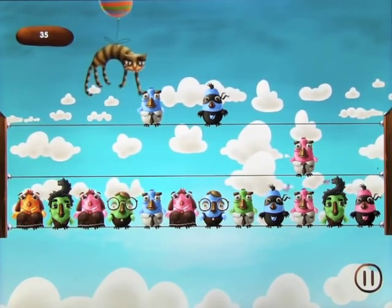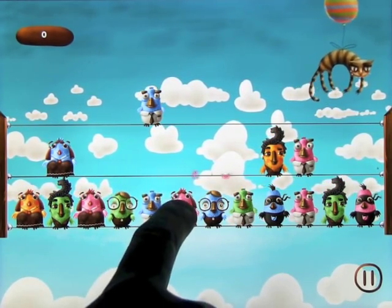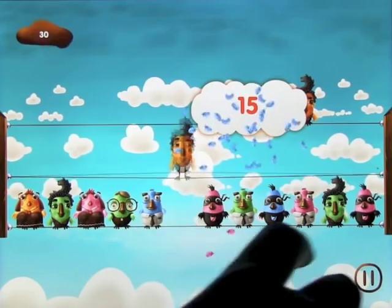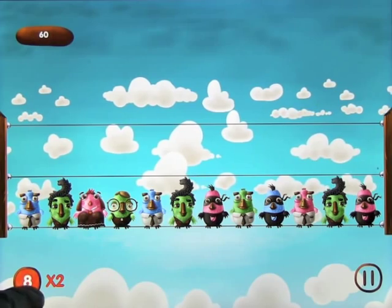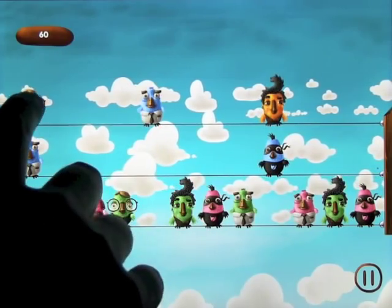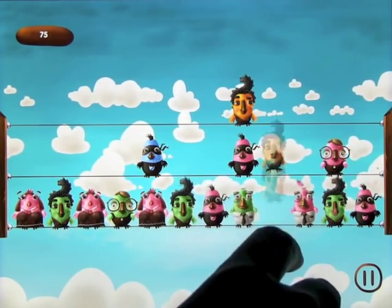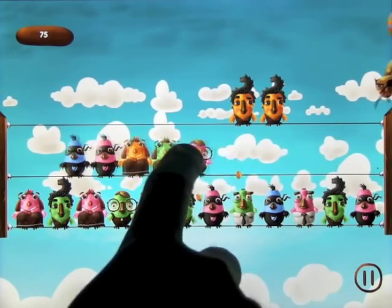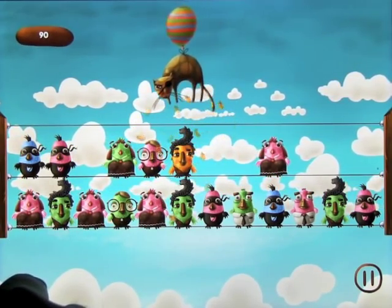Now if the cat comes along and takes one of your birds here, he's going to take a thousand points — so you're in big trouble. The idea is to not leave any birds on the top level for the cat to take when it's his time. It doesn't tell you when the cat's coming until you get a three in a row, and then the timer will come up saying a few seconds left. If you don't get three in a row the timer comes up after a while.